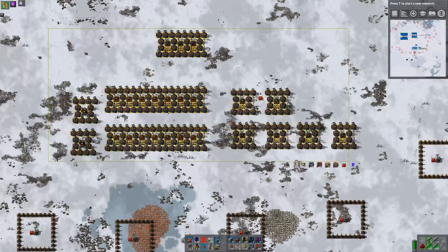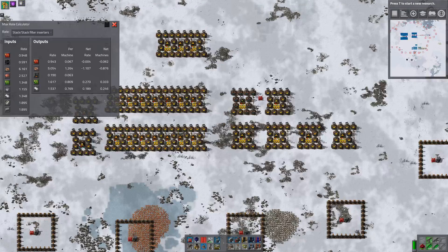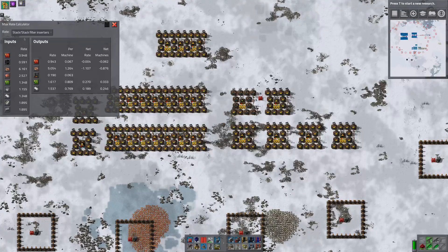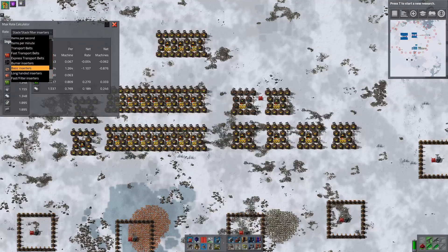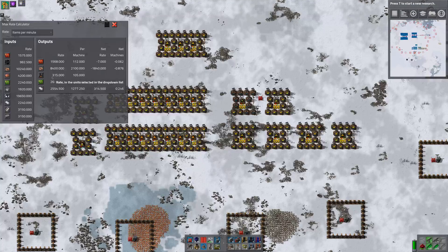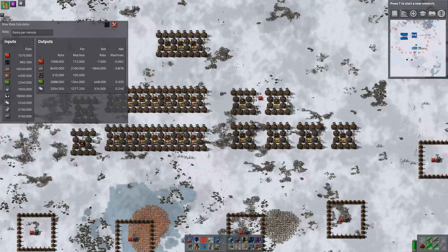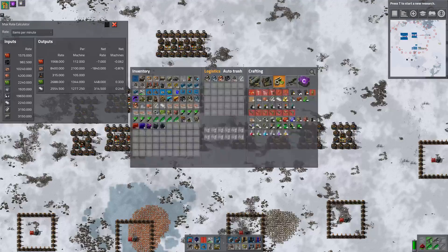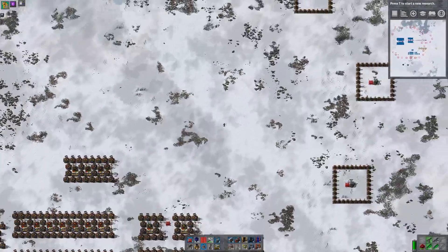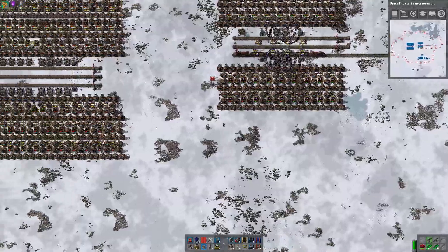Let's do this and find out what the rates come out at — items per minute, not stack filters. This would produce 315 furnaces a minute. And let's find out just how close we need to get to that 315.